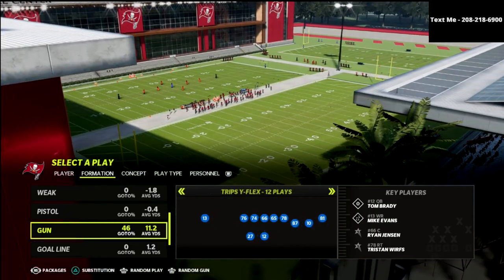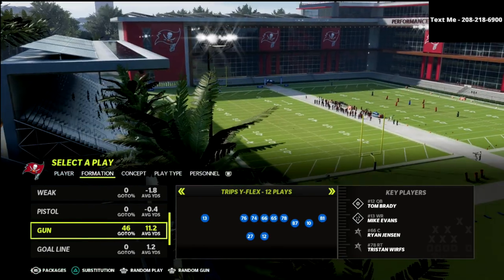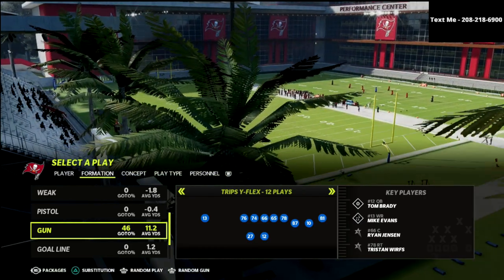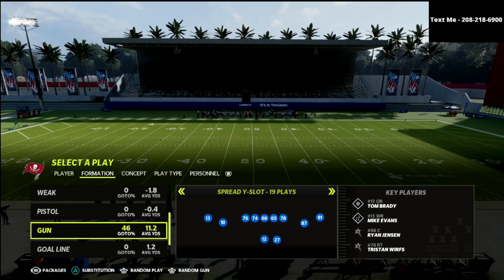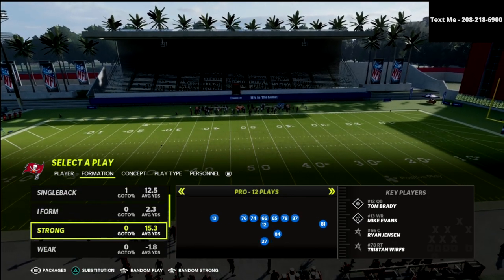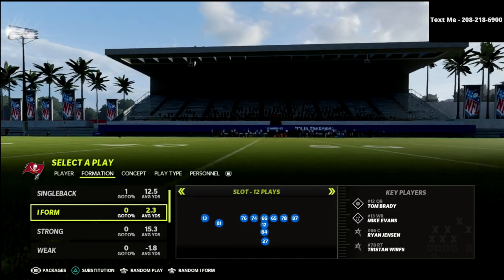For whatever reason in Madden, the Cover 3 Buzz Match doesn't always work very well against a true trips set, like trips wide flex, unless they're motioning receivers over and creating two by two. It's best when facing a two by two concept — a spread formation or a doubles formation. This is also one of my favorite defenses for pro sets like I-Pro or I-Form Slot.